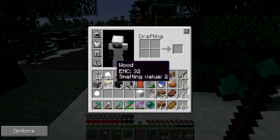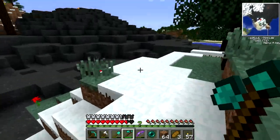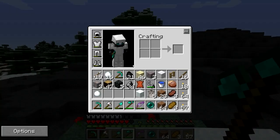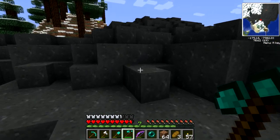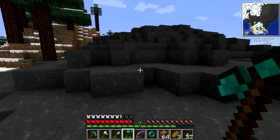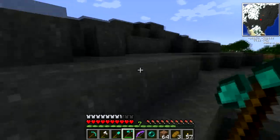How much wood do I have? 47, okay. Let's go start building a house — it should be out of cobblestone though, I'm thinking. No, we're gonna do wood this time. Why not? I can think of a lot of reasons why not — it all involves it burning down horribly. But whatever.